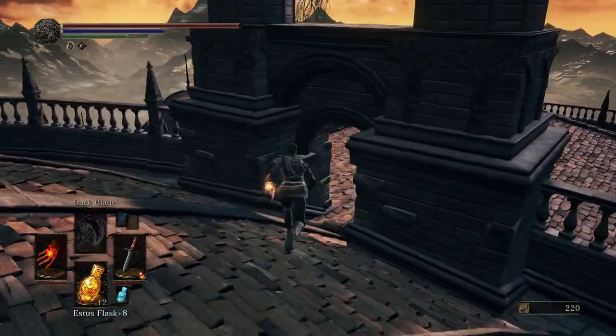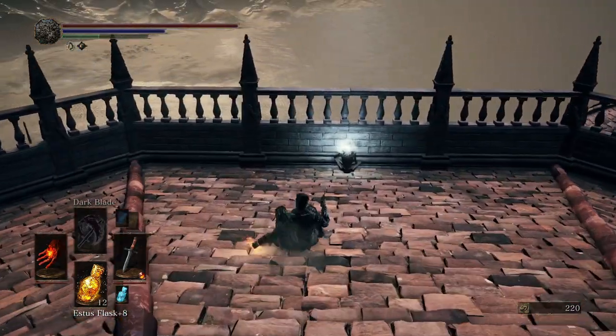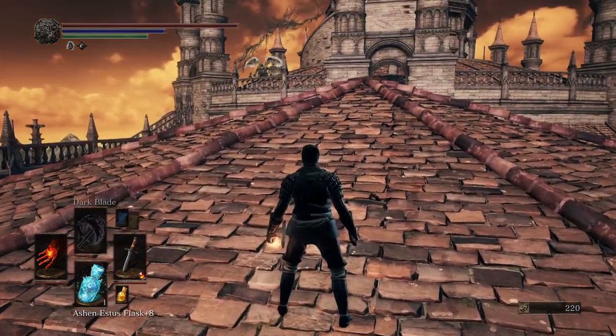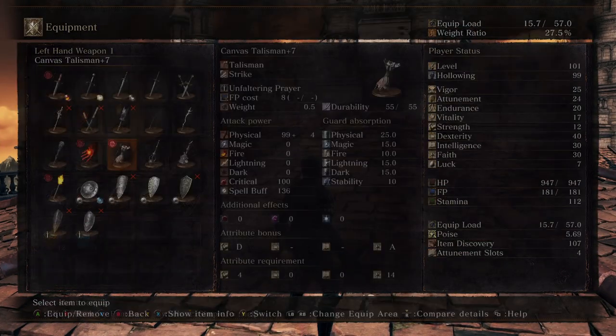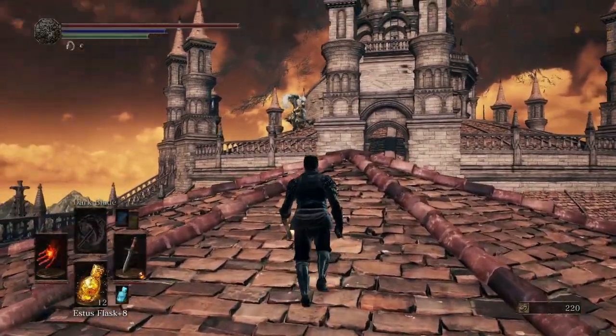Ignore you guys for a second — I'm going to be grabbing this, because we want to backstab all these knights. That's the Shard. Nice. That's giving us 14. Okay, now I want to equip my Shield of One. Yeah, I know I can't wield it correctly.